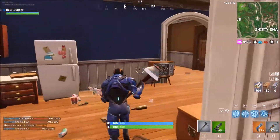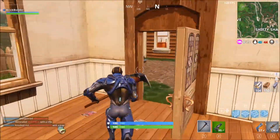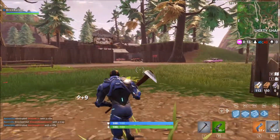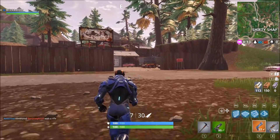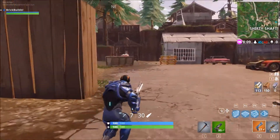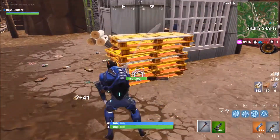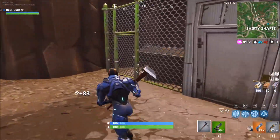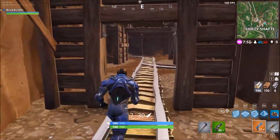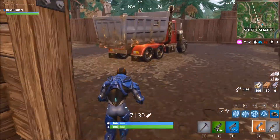We gotta go into Shifty and maybe we'll get some stuff there. Oh, I need that — I can't take that, dang it. I can't take it because I would have to get rid of my AR, and I don't really feel comfortable doing that. I think mats are gonna be huge because we're gonna need to do lots of building to deal with our weaponry. We can't really hold what we want — we're kind of limited. I got a blue pistol!